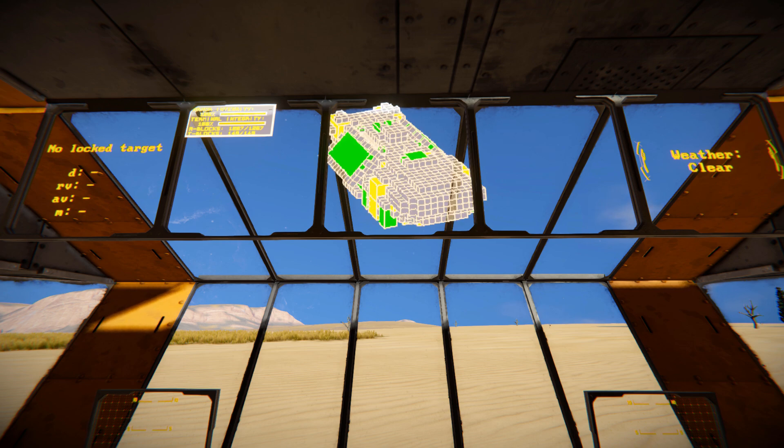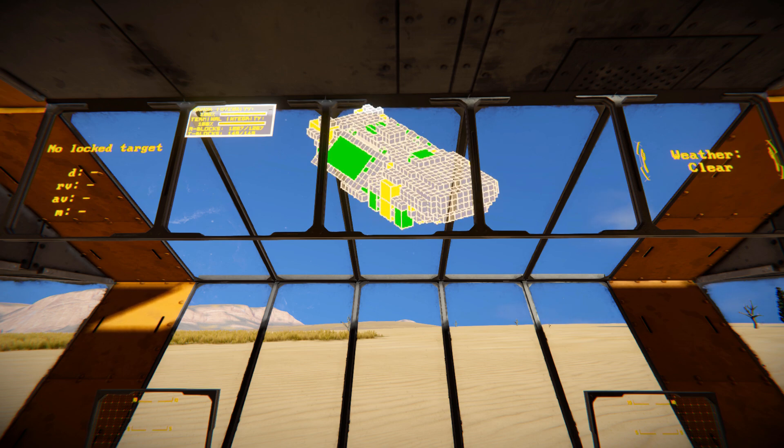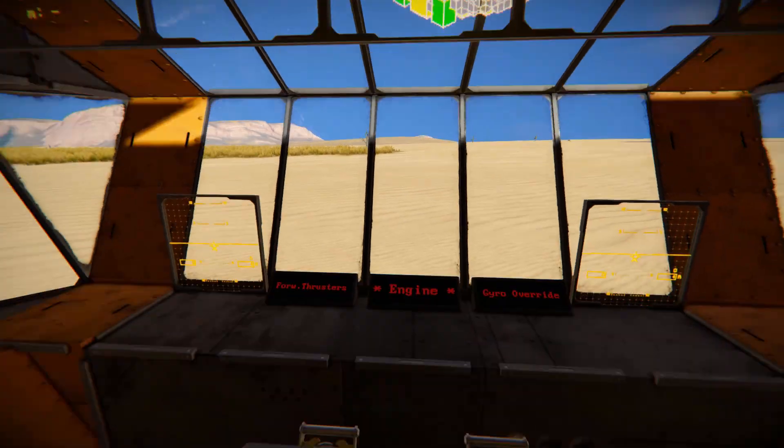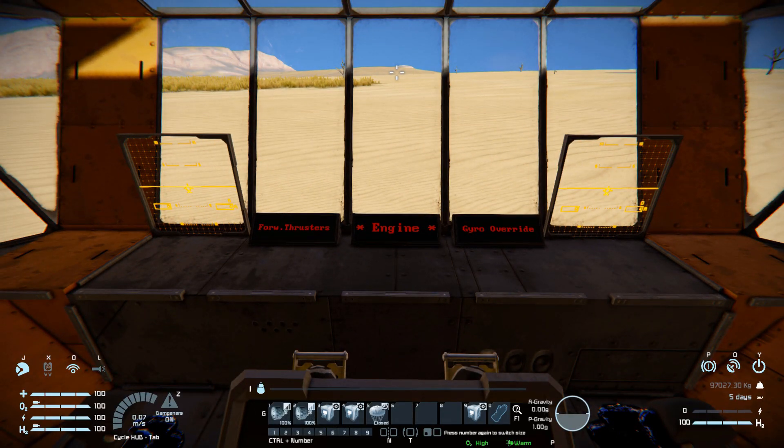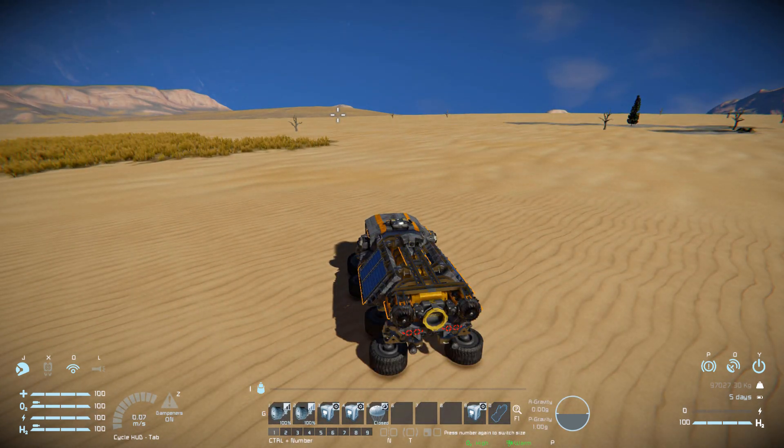The 3D model just spins all the way around showing the main body of the vehicle. Bringing up the HUD, these are the only controls we get. Number one and number two are for our braking and slowing this vehicle down, which we'll touch on a bit later.